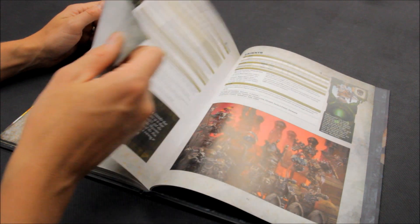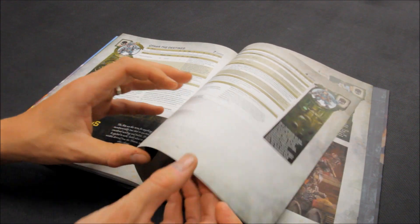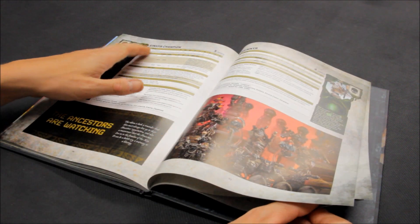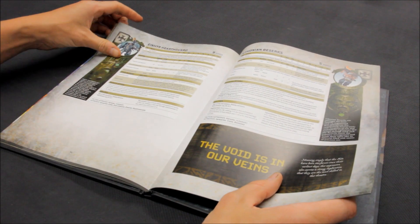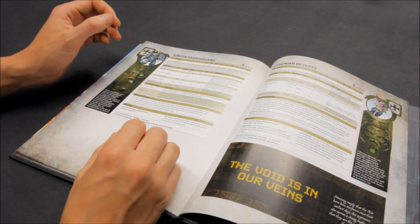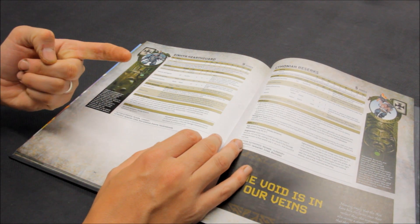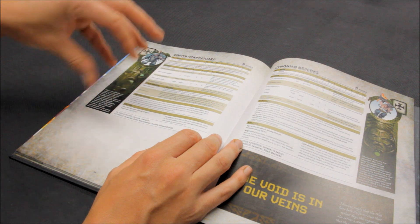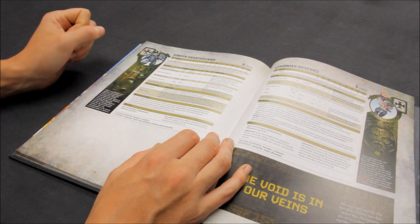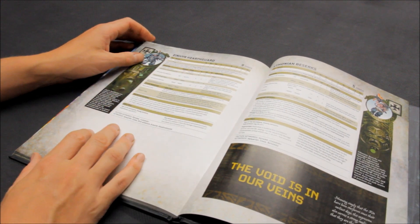Honorable mention goes to Father Destined, a pretty solid named character option with decent buffs to nearby units. At number five, I've gone for an elite choice: the Iron Hair Half Guard. There are some real strengths to them — they're a dependable, solid, tough unit that gives you durability, decent firepower, and close combat ability. They're not going to be outstanding, but they're not going to be bad either.